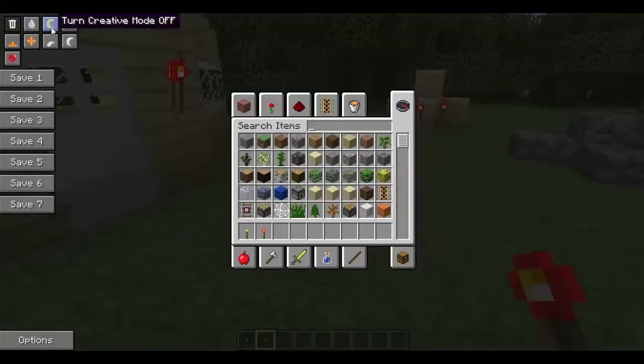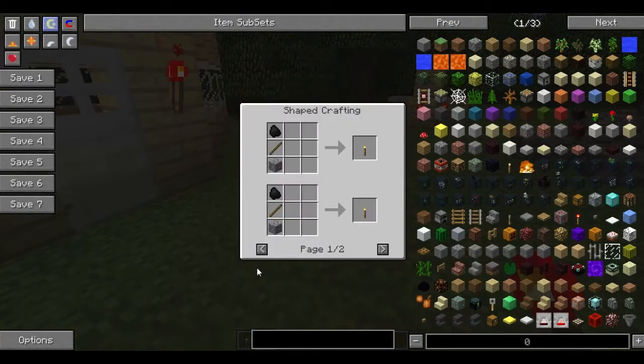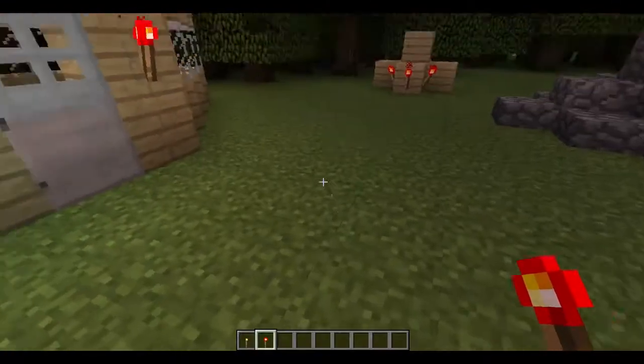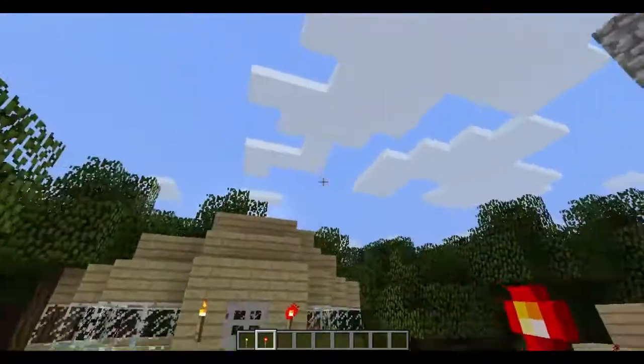To craft these is pretty simple. For the regular torch lever there are a few ways: you could do it with charcoal, stick, and cobblestone, or coal, stick, and cobblestone. You could also do coal with a lever, or charcoal with a lever. For the redstone torch lever it's basically the same but with redstone, a stick, and that's it. So there are two ways to craft the first one and four ways to craft the second one.